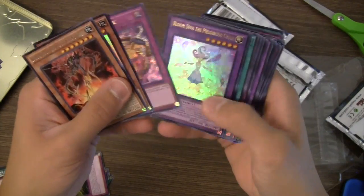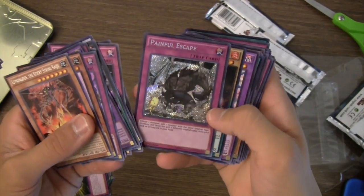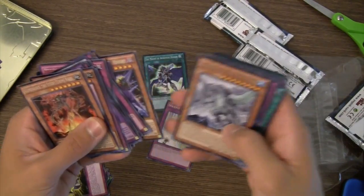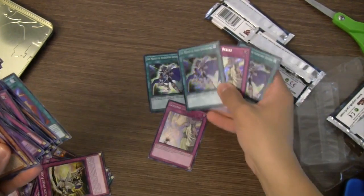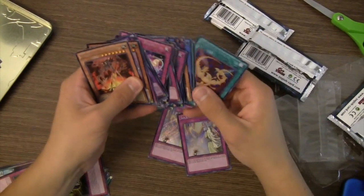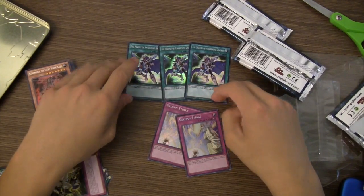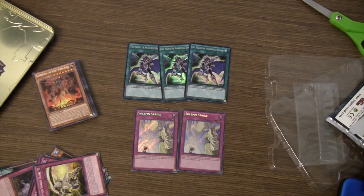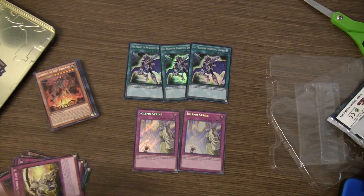Recap: Jar of Avarice, Lose One Turn, Frightfur Fusion, Odd-Eyes Rebellion Dragon, Painful Escape — decent gets. And then we have the playset of Melody of Awakening Dragon with two Solemn Strikes. I didn't get any Twin Twisters, which would have been nice, but I'm definitely happy about Melody of Awakening Dragon because I need that card for my Blue-Eyes deck which I'm trying to build. Not a bad tin opening at all. Thanks for watching — I'll probably have some Yugi tins opening as well. See you in the next video.